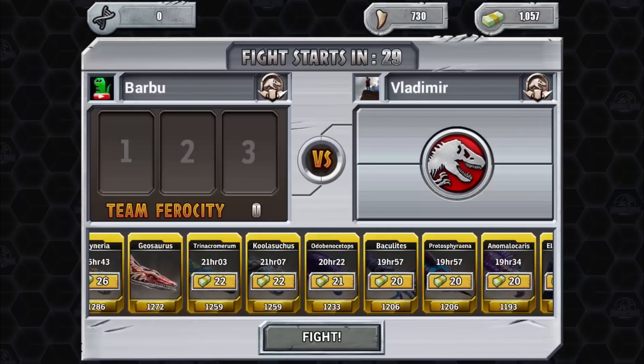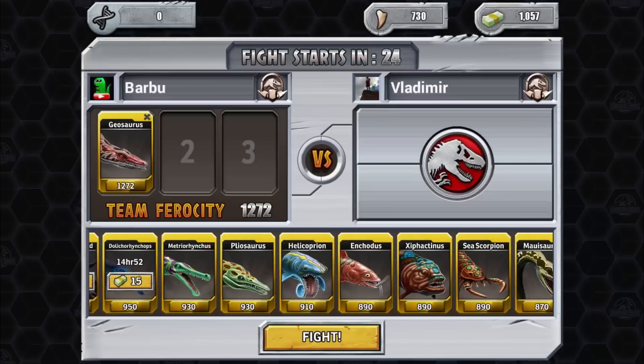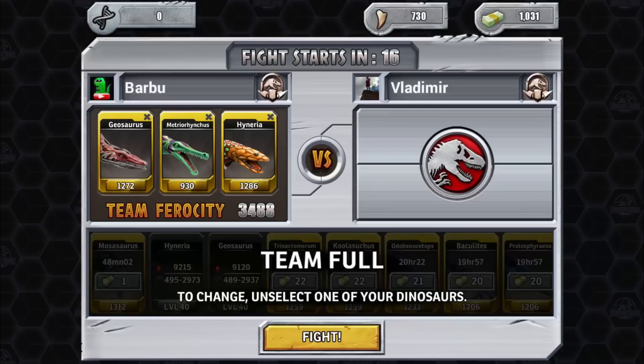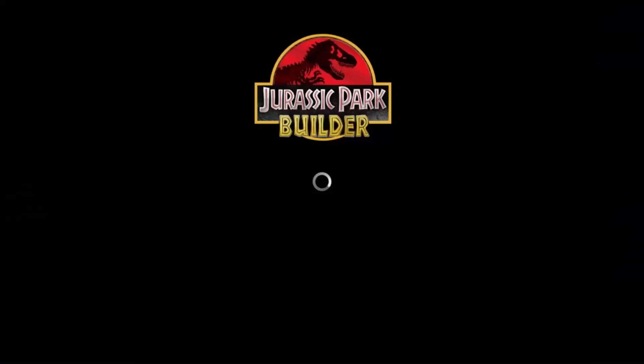For the next battle, let's put Geosaurus, then mature hunters, and buy back another creature. This should be a good team. I may need to buy back something powerful — we shall see.